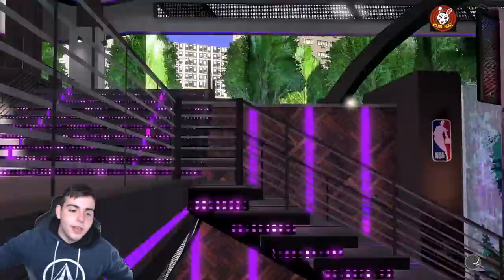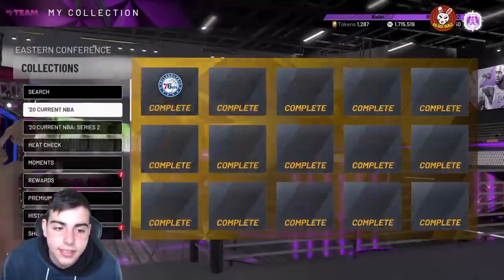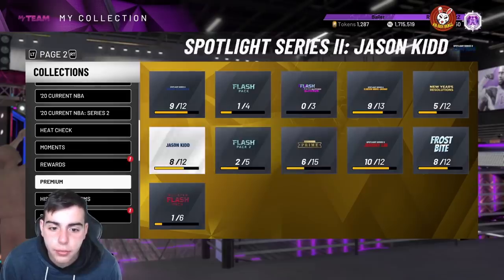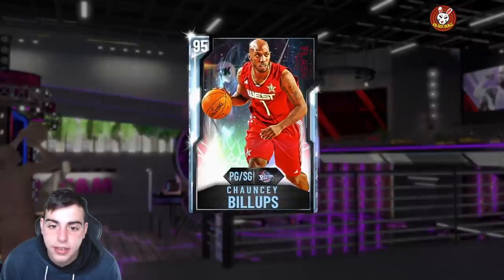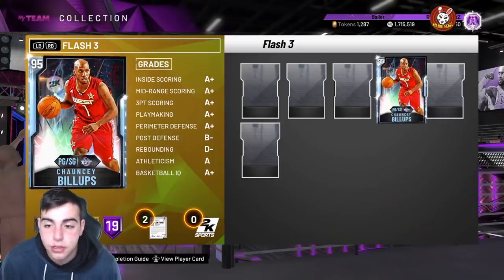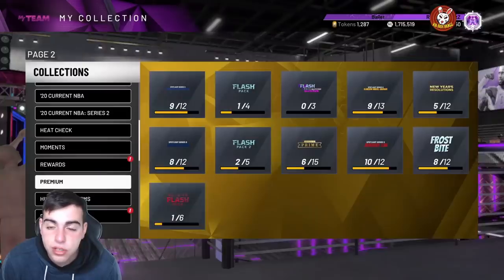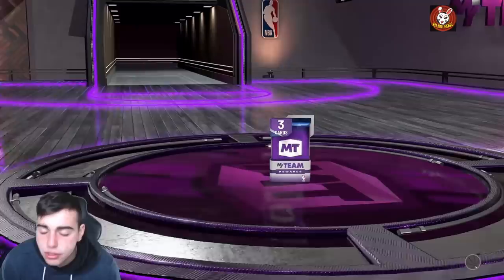What's good YouTube, it's ya boy Bugs back on another NBA 2K20 My Team video. Today we got some content — we just pulled a flash pack and since I didn't update my game, he just popped up and there was no card, it looked like the Kobe pack. But yeah, we got the new content, we're gonna go over some market, pop some packs and whatnot. This content is crazy.